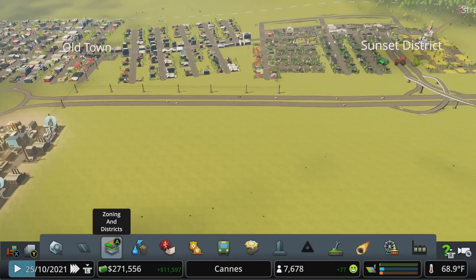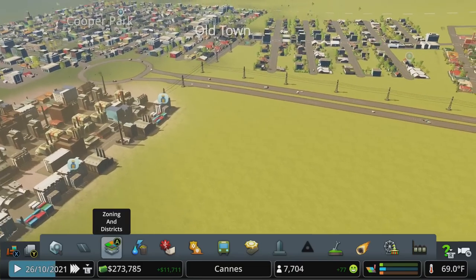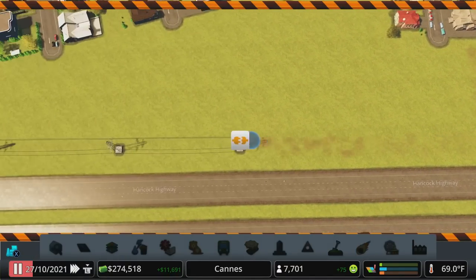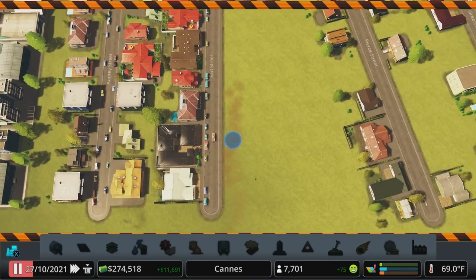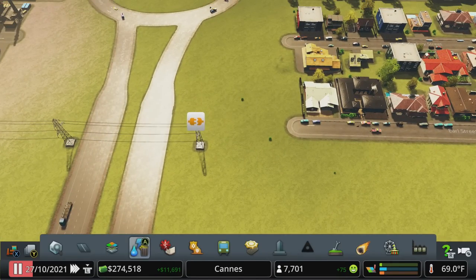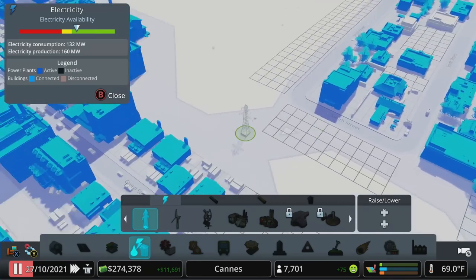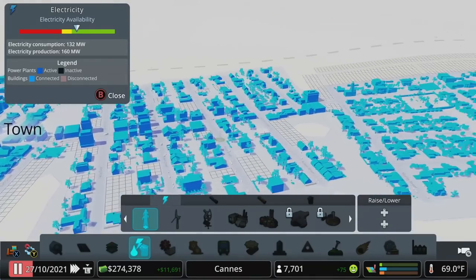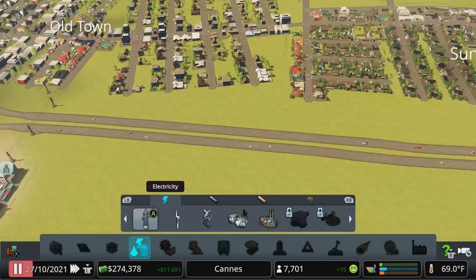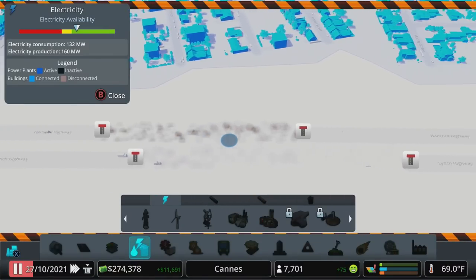Now that we've got high density, let's come over here and do one more highway exit. I think this is actually too close together for the purposes of designing a really effective city, but we could probably make it work. Let's come in here, delete these power lines to get them out of the way. We may need to move that one piece back. Let's make a little bit of room and come in the middle of these two exits.